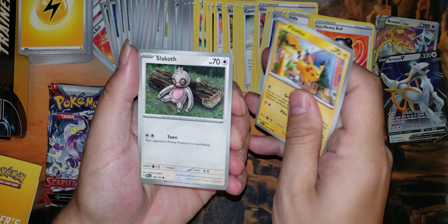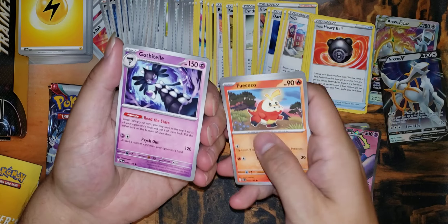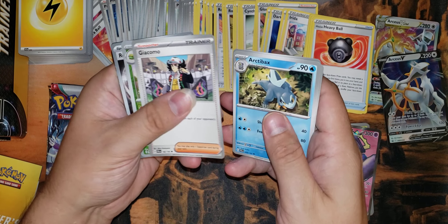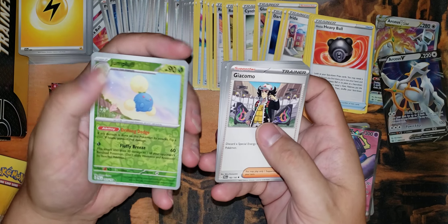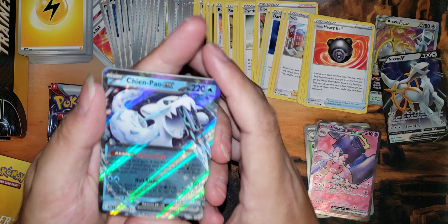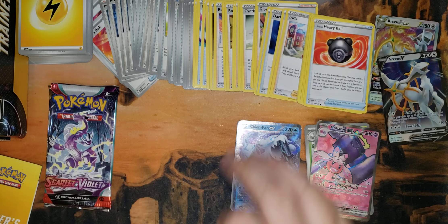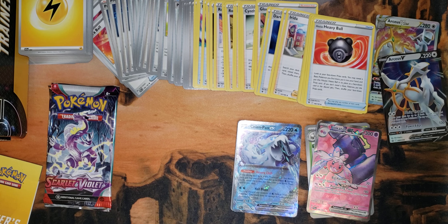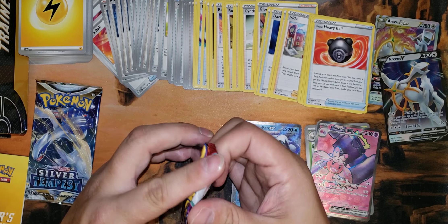Pikachu, Slakoth, Wotryle, Fuecoco, Gothitelle, Arctibax, Giacomo — that card could spell some trouble for decks that I like to play. Jump Bluff, Reversal Energy, and a Chien-Pao EX. Very nice, very good stuff. That's two for two on Paldea Evolved — already more hits than I got out of my last trainer box, so certainly not going to complain there.